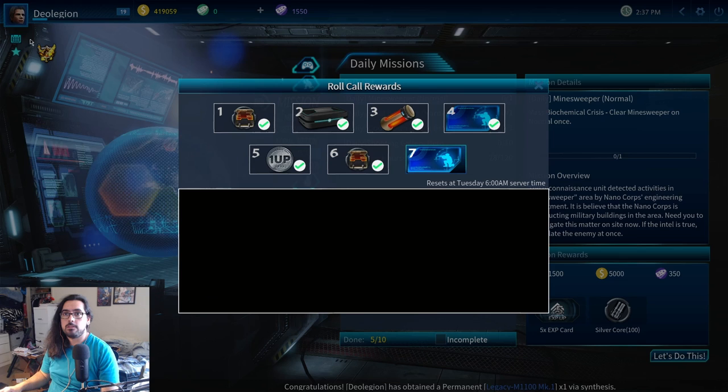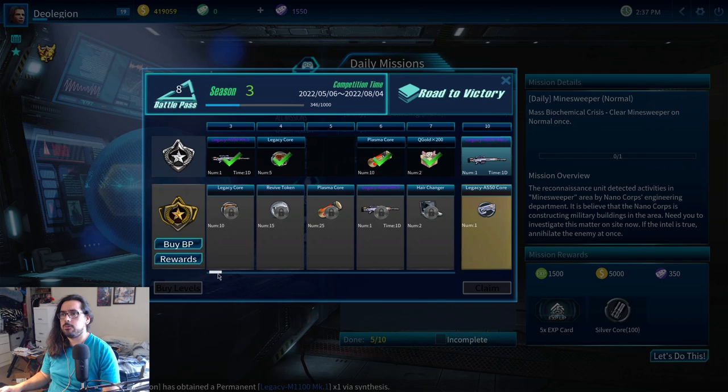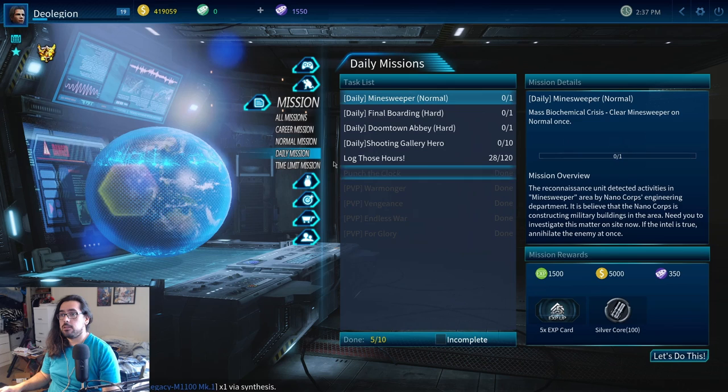The first thing you want to be doing is obviously getting your login bonus. This up here in the top left corner — this little calendar icon — every day you will get like two legacy cores. So make sure you're getting your login bonus. Also from the battle pass, which is this gold key icon, they do give you some legacy cores as you level up, even on the free-to-play one, unless you pay for the premium version. So that's another way to get cores.